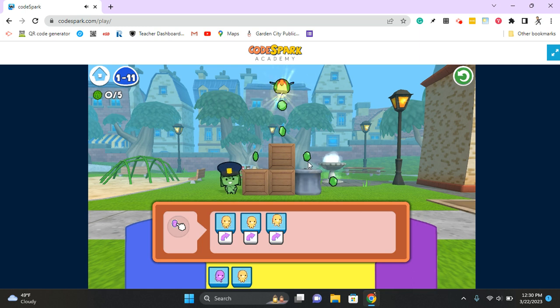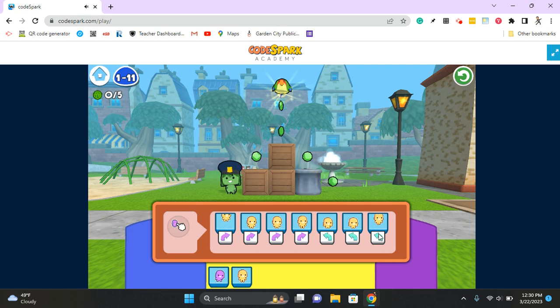Do you see how I did that there? I'm using my pointer to show exactly where Gracie is going to be so I can figure out where she needs to go. I'm going to do another jump right here, which will put me right here. Now I need to get back up to here to get that pet, so I'm going to jump left, which will put me right here, then jump left again, which will put me right here. And then I'm going to jump up.